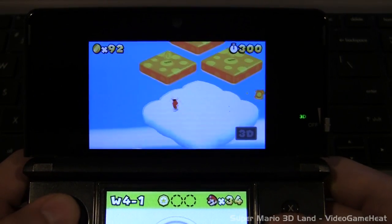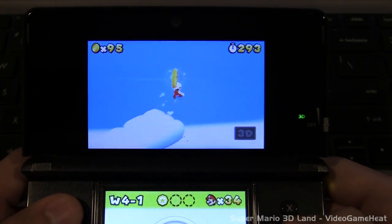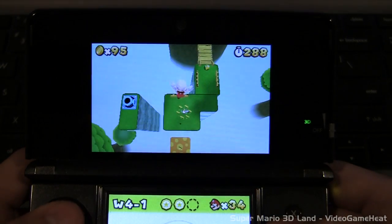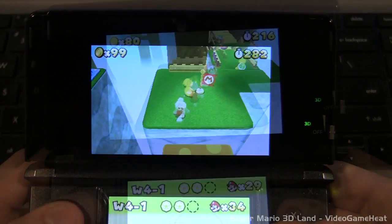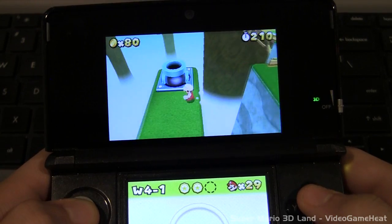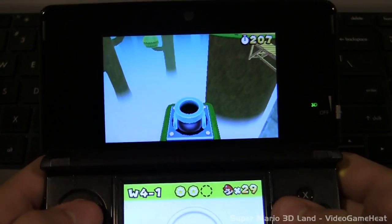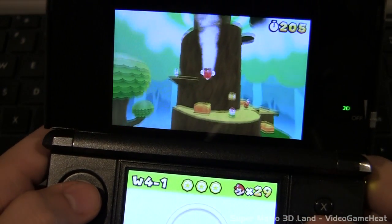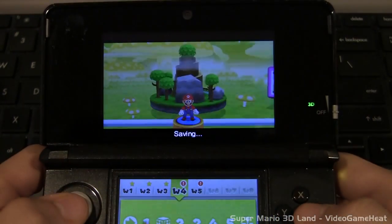Once you get the second star coin, you can move on to the third. It's not really tricky, but you're going to have to use a cannon. All you have to do is jump across this platform right here, then go into the cannon and shoot right across — you'll see the star coin in mid-air.